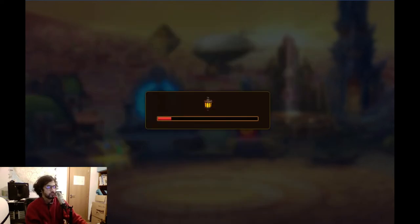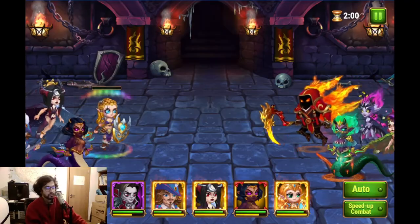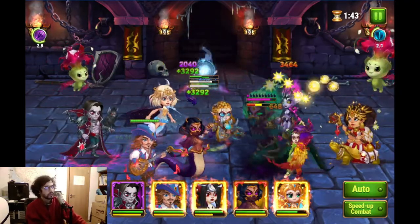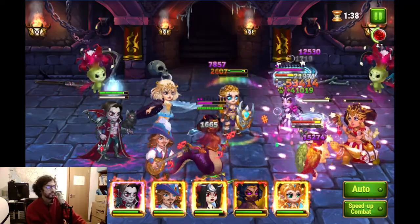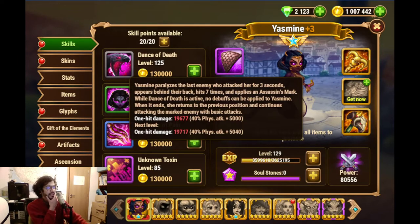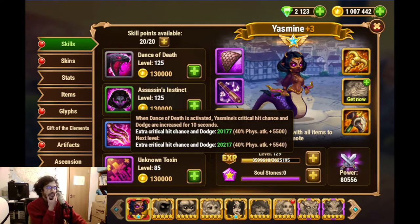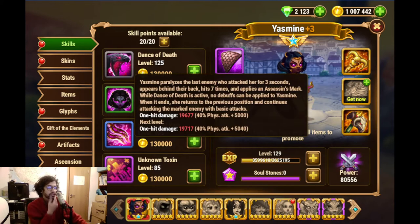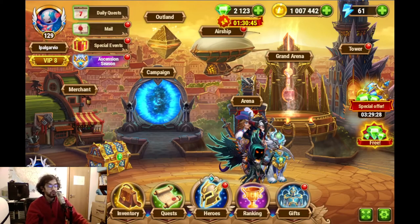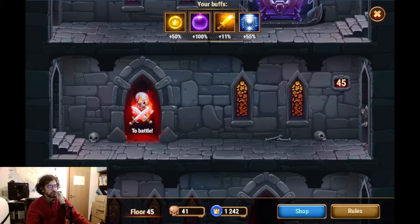We'll put Dorian just to demonstrate that. She will probably go for one of these two. Maybe it's a bit more random than I like to understand. She paralyzed — maybe I'm confusing with the mobile version, because these heroes are a bit different between platforms. On mobile she will paralyze the last enemy who attacked her for three seconds, and then attacks the enemy from the back. So it depends on the last hero to have attacked.